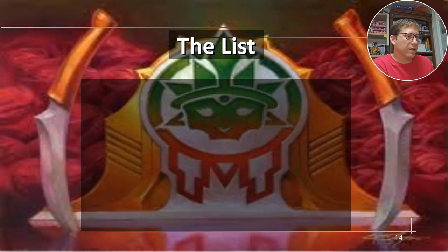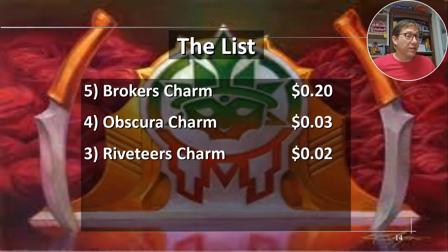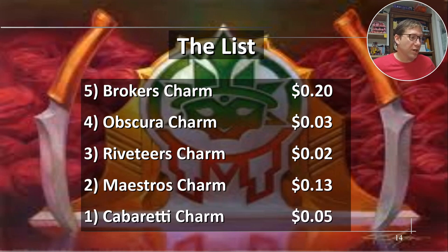The list: Broker's Charm is 20 cents, Obscura Charm is 3 cents, Riveteer's Charm is 2 cents, Maestro's Charm is 13 cents, and Cabaretti Charm is 5 cents. It's crazy to me that these are so cheap — I feel like they shouldn't be. They are definitely a step up from the previous ones and their price is not a big bump up. Anyway, take it easy.